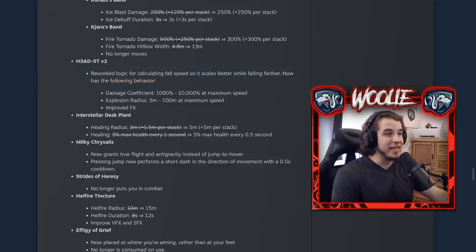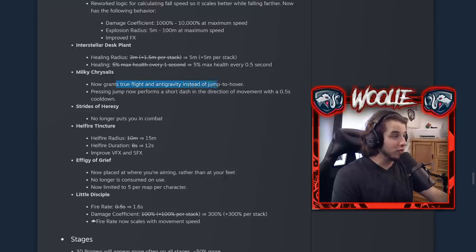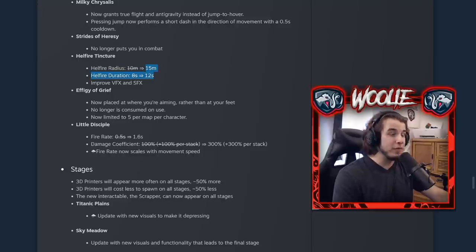The Head Stomper damage was buffed all the way up to 10,000% damage at maximum speed, and the explosion radius is five meters up to a 100-meter area of effect — a gargantuan area. I'm really looking forward to testing that. The Interstellar Deathmint got needed buffs: area went from a 3-meter base and 1.5 scaling to 5 meters for both, and the tick duration was doubled from every one second to every half second. Okie Chrysalis now grants true flight and anti-gravity instead of just jump-to-hover, and pressing jump gives a short directional dash with a short cooldown. Strides of Heresy no longer puts you in combat. The Hailfire Tincture got a 50% buff to both radius and duration.